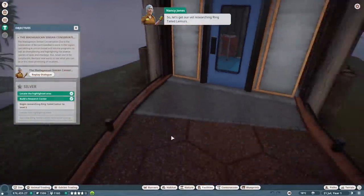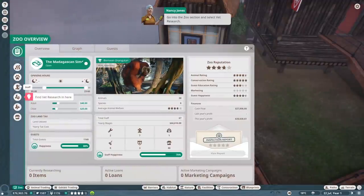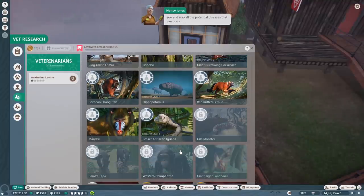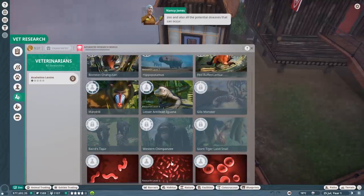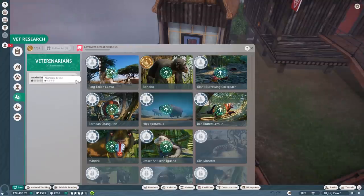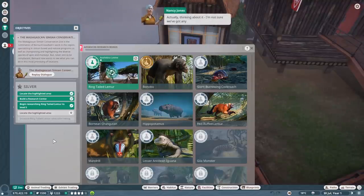Let's get our vet researching ring-tailed lemurs. Go into the zoo section and select vet research - here you can see a list of all the animals present in your zoo, and also all the potential diseases that can occur. Now drag and drop your vet onto the ring-tailed lemur to start their research. Actually, thinking about it, I'm not sure we've got any education boards or speakers by the lemur's habitat.